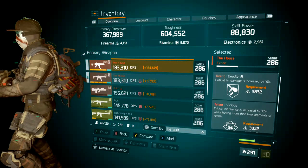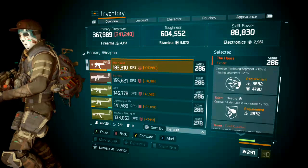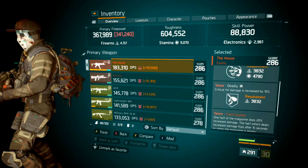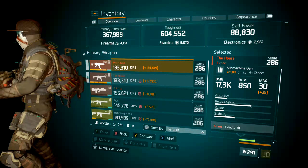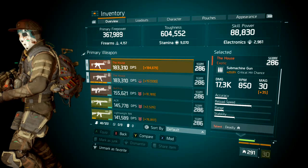For my primary, Deadly Vicious with the talent Counter; secondary, Unforgiving Deadly with the talent Counter — both fully optimized at 17.3k base damage.